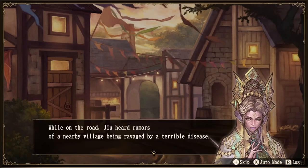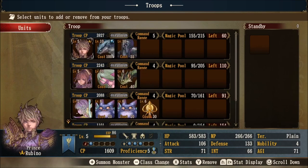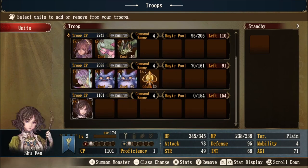Let's see who we recruited. Skipping the dialogue — you can read that on your own time — but we have recruited Shu Fen. When you recruit a new knight, they usually end up going to where the ruler of the country is stationed. Rubino being at the capital, she went to where he is stationed. That's the basic concept of recruiting new knights: check your Outlook rank and look for the glowing gold knight icon in quest locations.